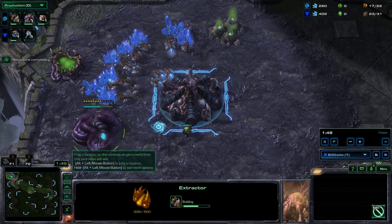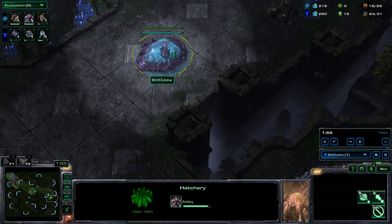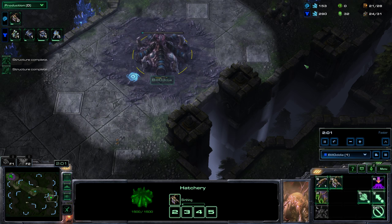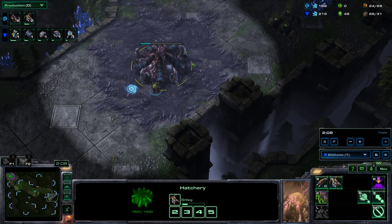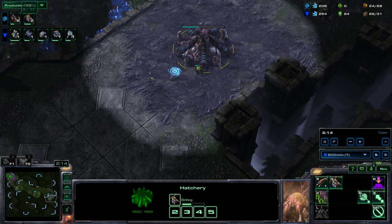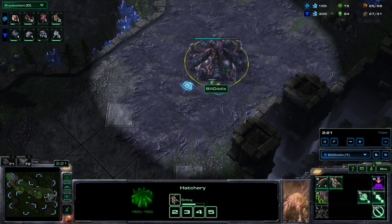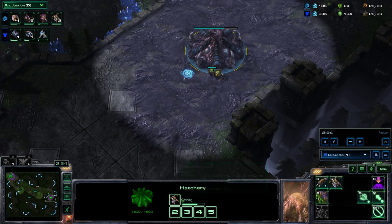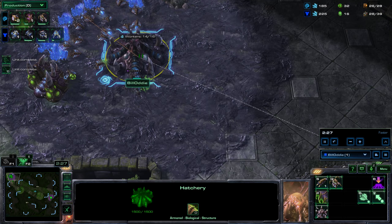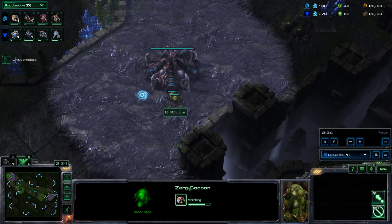We'll make an extractor, mine a hundred gas from it, then take the workers out of gas and put them back into mining minerals. As soon as that's done, start building a queen from your hatchery, and once the proxy hatchery finishes you'll want to build a queen from there as well. Just like with the other proxy builds, it's absolutely critical that you don't supply-block yourself — hatcheries themselves give you some supply, but always keep an eye on the supply counter. Once the hatchery is up, build queens from it non-stop, and build zerglings from the home hatchery to send across the map, and also some drones.